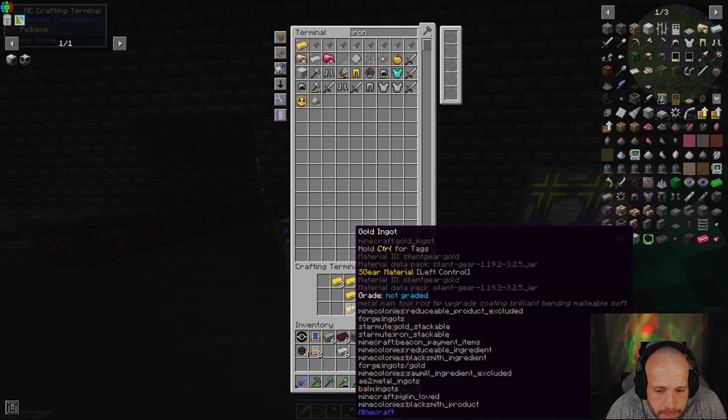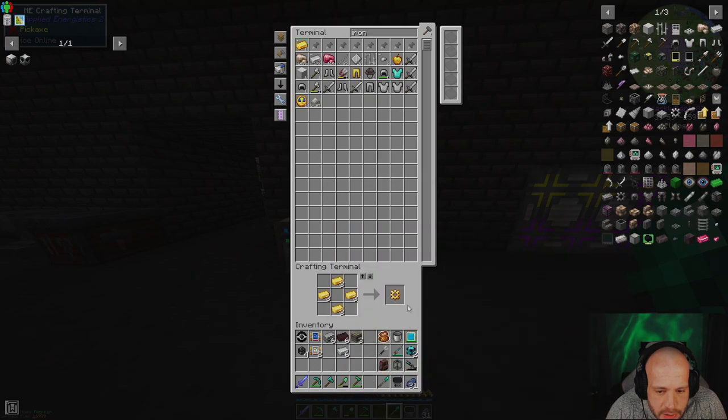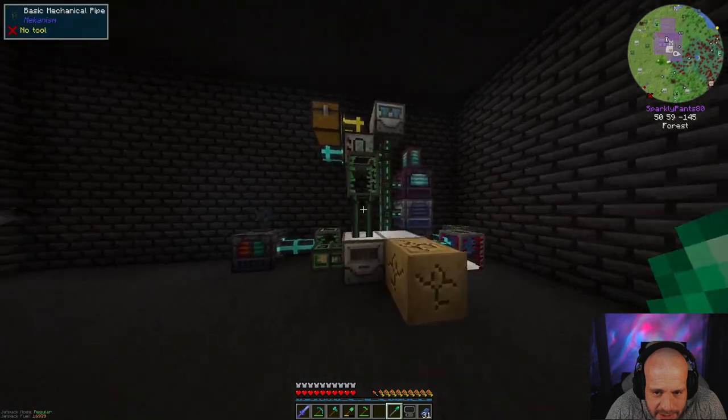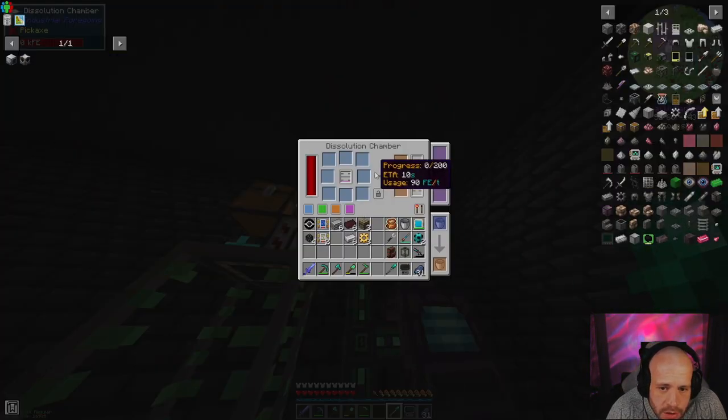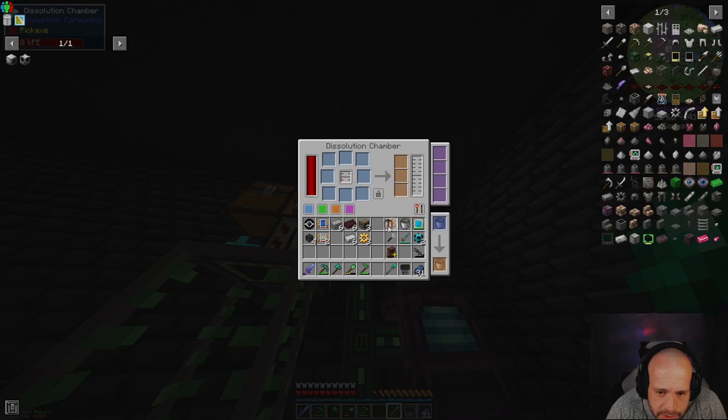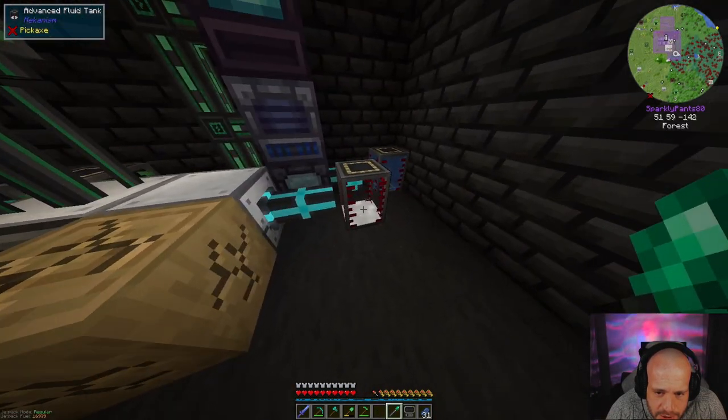Like so — one, two, three. Okay, let's do this thing. We need latex for these, I'm pretty sure. Oh god, can I get this out? Right click — there we go. That's actually good. How much have we got in here? Three buckets.